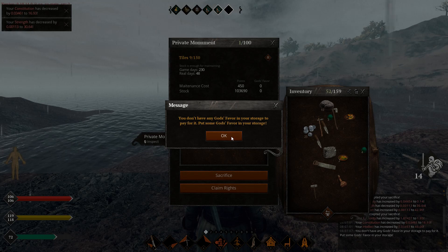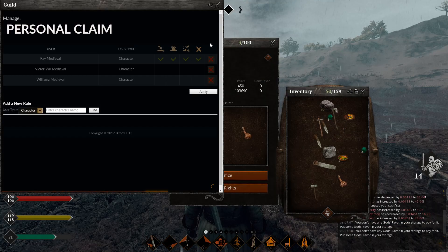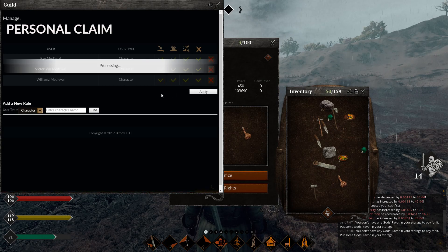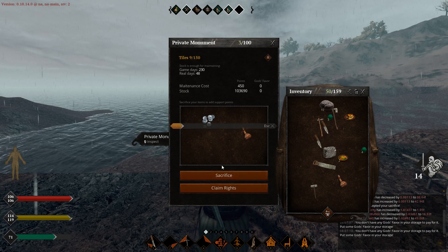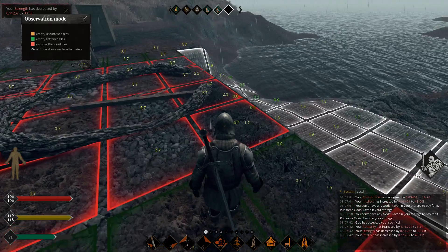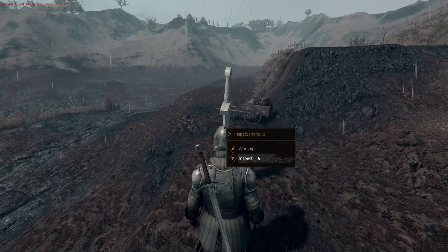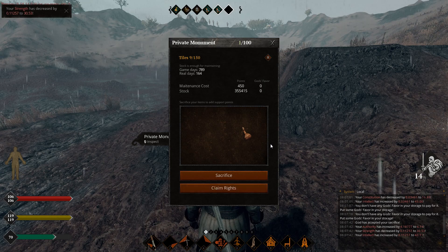What can we sacrifice? I have a bottle of wine. Let's see — 9 out of 150 tiles. Sacrifice some wine — come on, you know you want some wine. Wait — God wants coins. Alright, interesting god here. Four Vulcanus coins — here you go. So we get one real life day. 48 game days. Can we increase it? It says put God's favor in your storage. Okay, interesting. I'm going to give both of these gentlemen permission to dig, build, and do whatever they want on this claim.